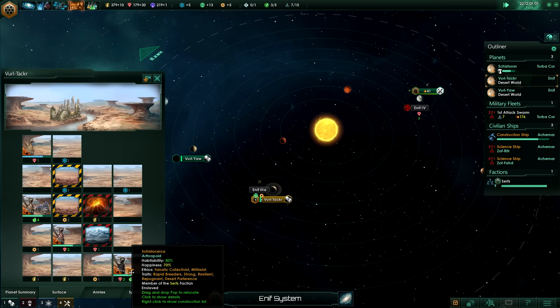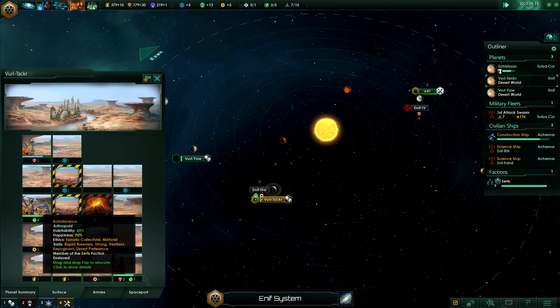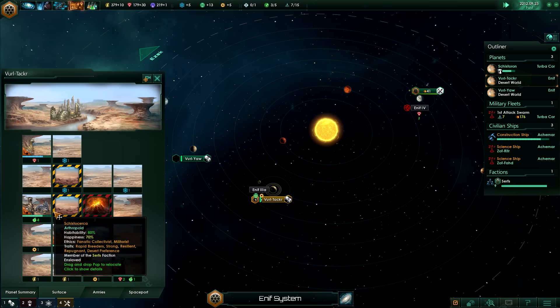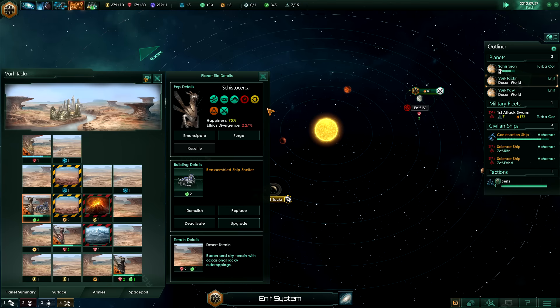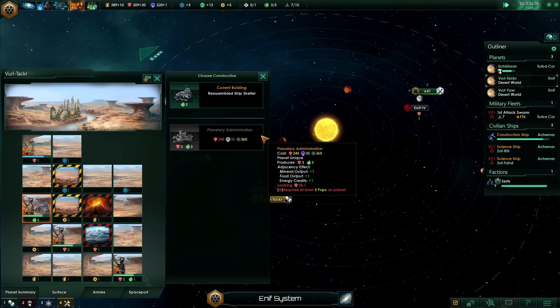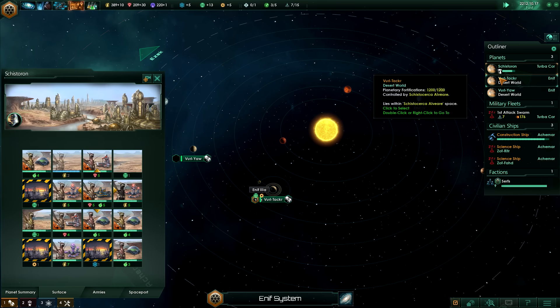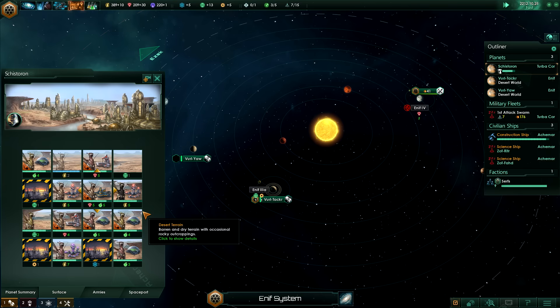On my second planet we are on three population, nearly four. Once it gets to five we can upgrade our initial building here to a planetary administration, then it will provide us with minerals and food. And then I can also move some of my population from my original planet to that planet.